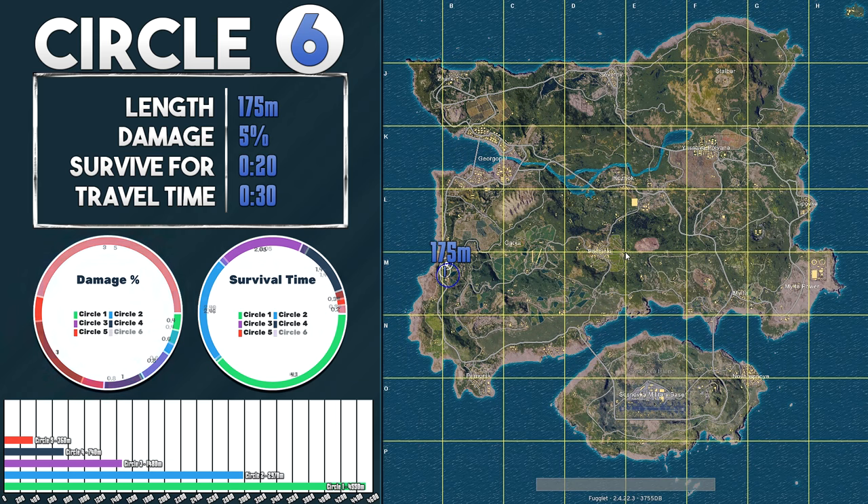Number 6, which sometimes can be the end game circle — especially when you're out in really open areas. There's only 175 meters to play around with, and the blue circle now ticks for 5%, which means you can only survive for 20 seconds outside. This is a rather small circle, therefore the travel time is only 30 seconds. Some players wish these end circles had more travel time or more time to play around with, but I like the intense rush with no long breaks in the end game.